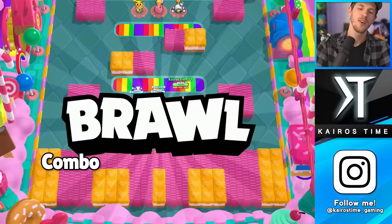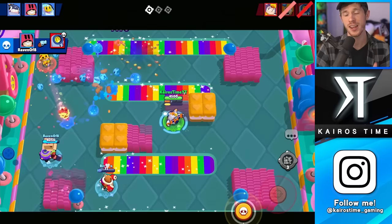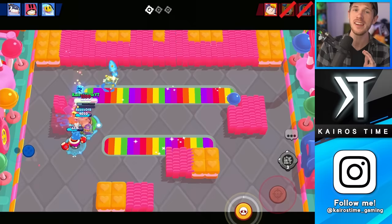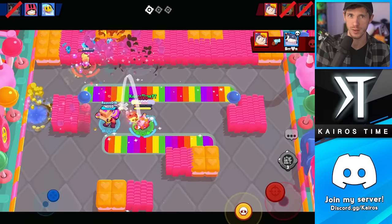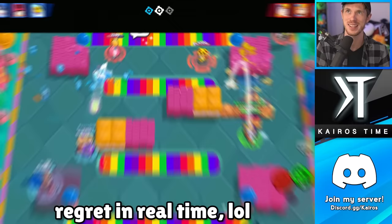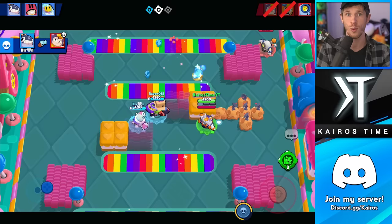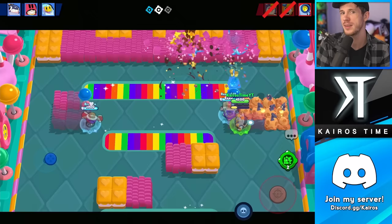For our next combination, we have the triple thrower. Currently the three best are arguably Grom, Tick, and Sprout, but Dynamike and Barley aren't bad either, especially with indestructible walls now in the game. This strategy has flaws — it can get countered by quick aggressive brawlers that can dodge throwers, jump over walls, or break walls. But if the opponent has no counter, it's basically a guaranteed win and very frustrating to play against. Three throwers on a map with indestructible walls can stay safe behind walls, heal up in the back, and Tick and Sprout have supers that push enemies away.